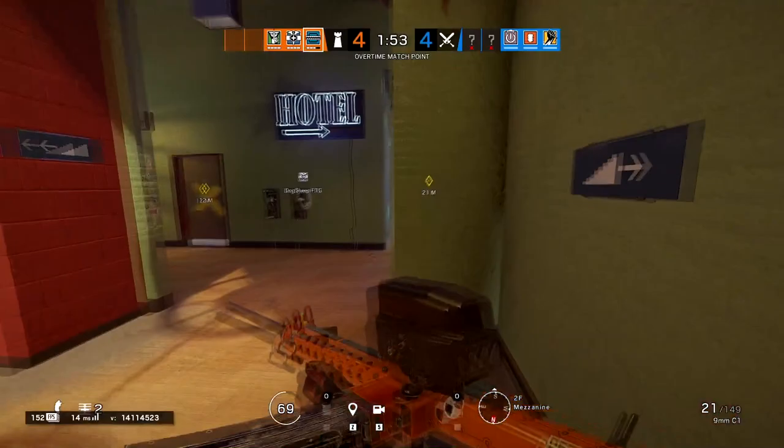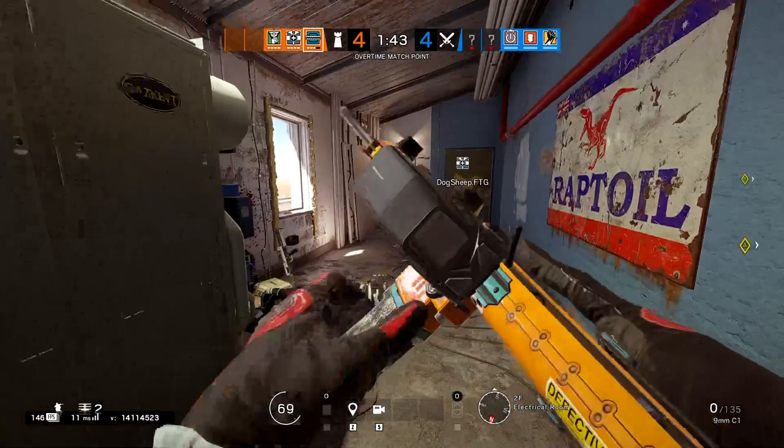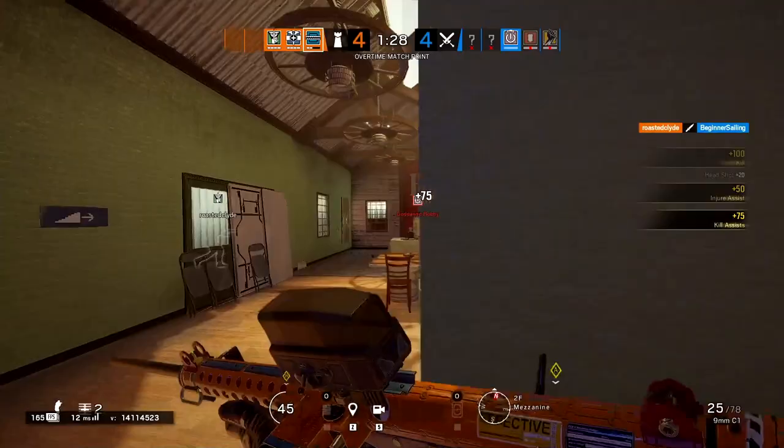My third tip is to be fast at setting up your mats and putting up your walls. This should happen with every operator — you need to get most of your utility down in the first prep phase. If you're slacking going into the round, you're okay, but you usually want to get everything down so you're set up and ready for the push. With Frost, I'd say anchor close to site but be able to roam around it if you need to.